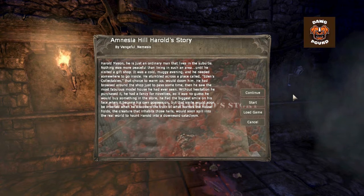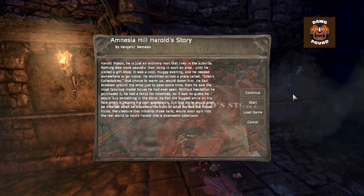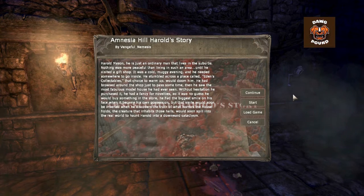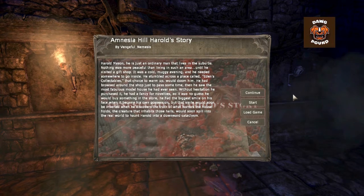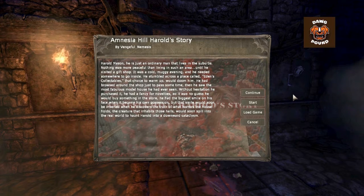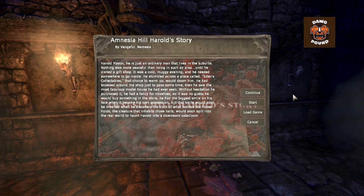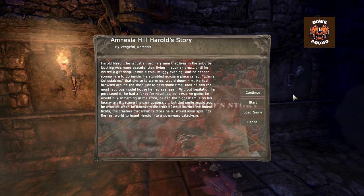From what I understand, and you can see from the title, this is someone's take on Amnesia meets Silent Hill, made by Vengeful Nemesis. I think Vengeful Nemesis voices the character and does an okay job, but it could use a little work. Harold Mason is just an ordinary man that lives in the suburbs — nothing was more peaceful than living in such an area, until he visited a gift shop. It was a cold, muggy evening and he needed somewhere to go inside, and he stumbled across a place called Eden's Collectibles.